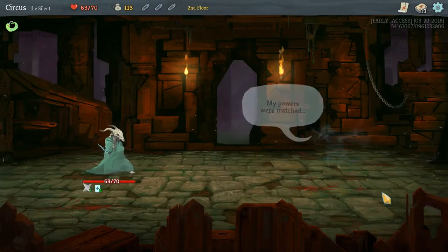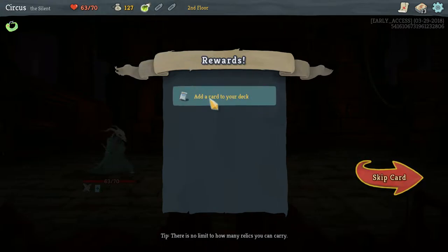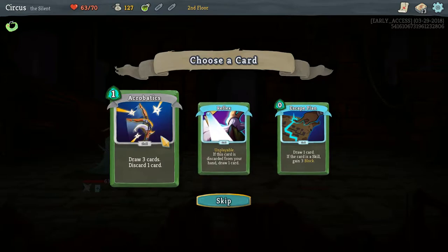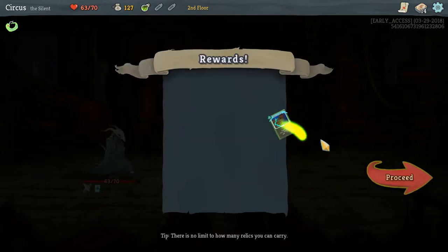We get 14 gold and a Poison Potion (applies 6 poison) — we can carry three potions total. For the card reward we have: Acrobatics (draw 3, discard 1), Reflex (unplayable but draws a card when discarded from hand), and Escape Plan (draw 1, if the card is a Skill gain 3 block). I kind of like Escape Plan because it's free.